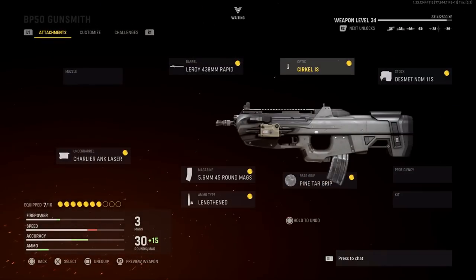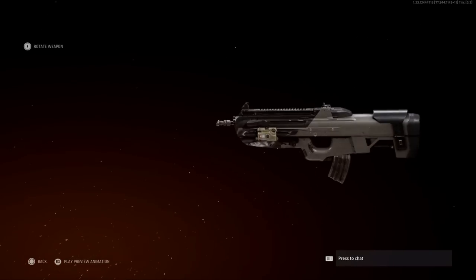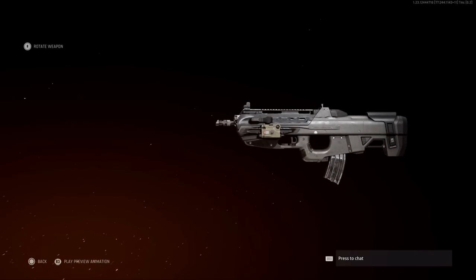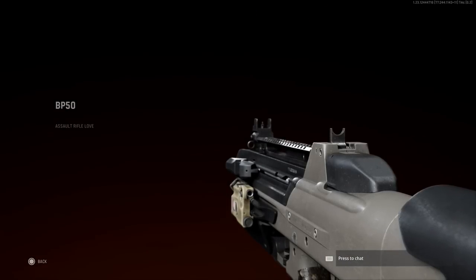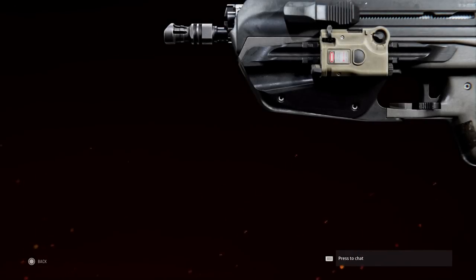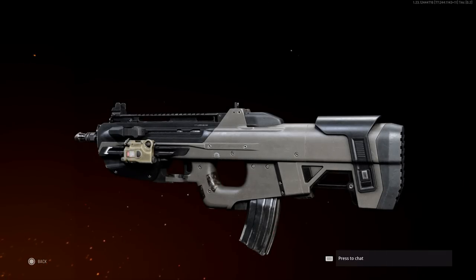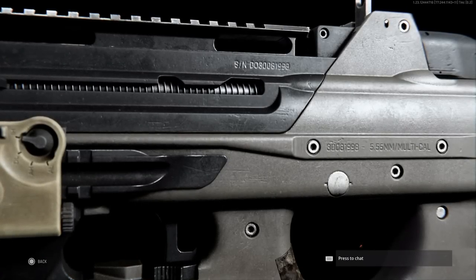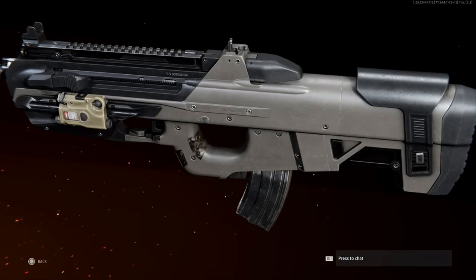This is the final F2000 build. On the left-hand side, we have the charging handle right above the PEC-15, and we have our iron sights. If we inspect this, we can get a good shot of the selectifier options. Right below the trigger there's a little swivel — that's your selectifier, going from safe to single, potentially a burst option, and then full auto.